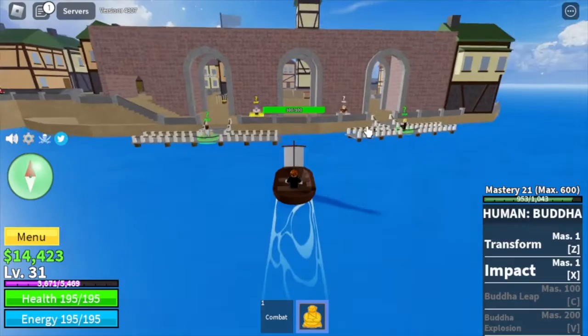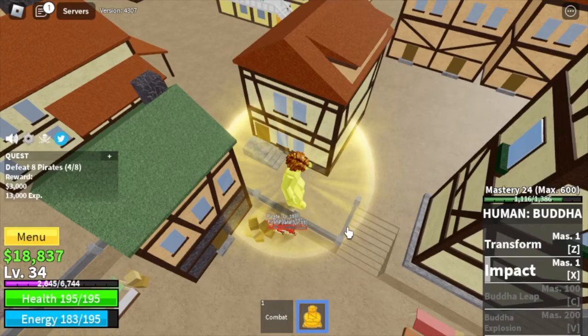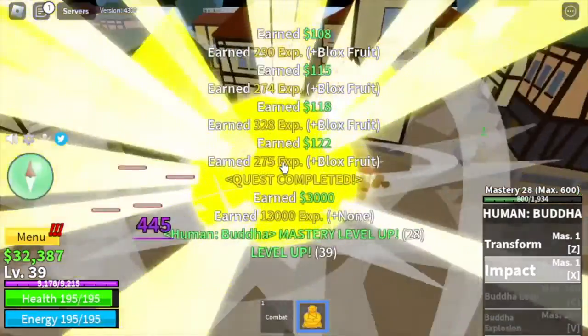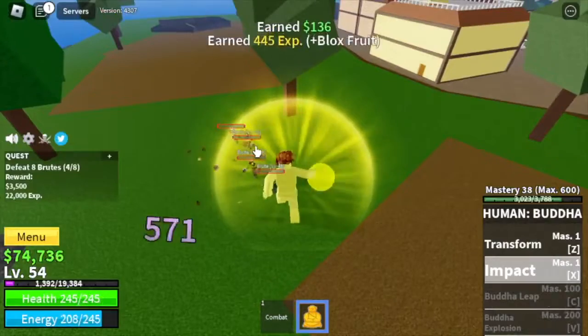Our goal here is to reach level 30. Next island is the pirate village. We're going to start with the pirates. Just go on top and keep using your skills. Or if you're not lazy, use your skills, run around, repeat. At level 40, you can start defeating the brutes. Same strategy — X skill until you reach level 55.